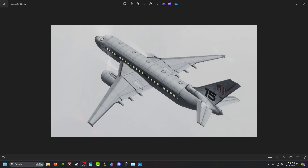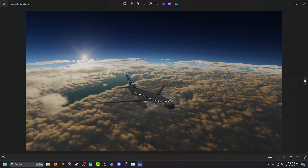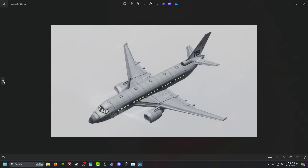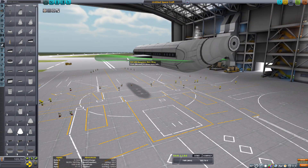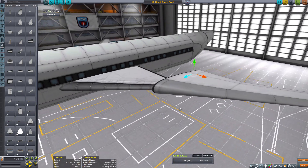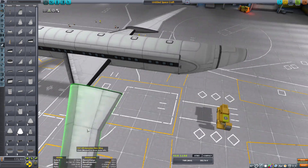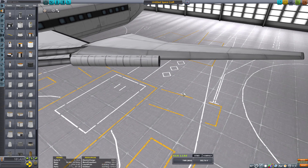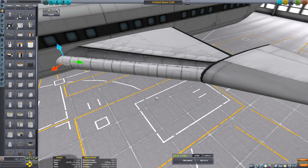I really couldn't go off of memory, so luckily I had a couple of pictures that I took and used those as a reference. The wings of the airliner in KSP — the ones that come as their own part — are not exactly the right size. Unfortunately the wing part is a little small.